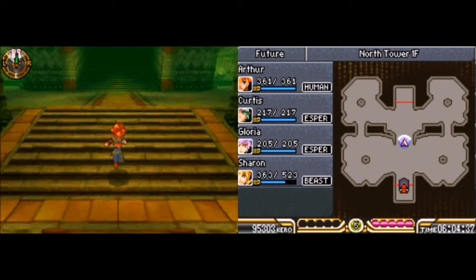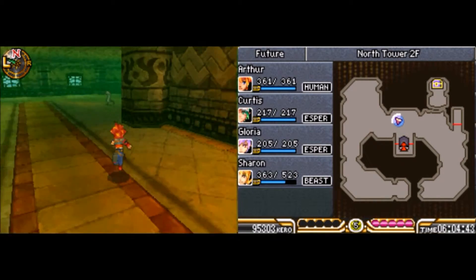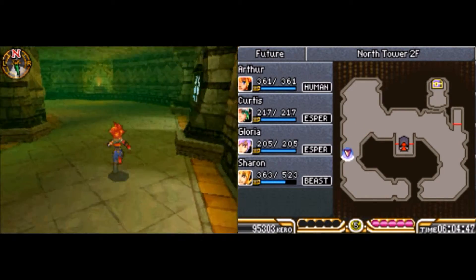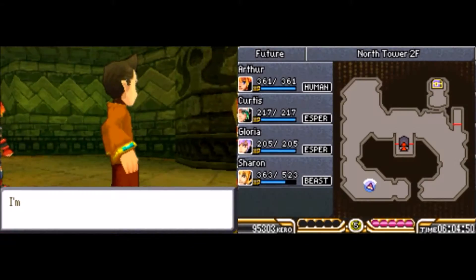Let's head on inside and see what's different. The whole layout is totally the same. There's only one new treasure in here — right there. So you want to go down here, and because we've got that password, talk to this guy.